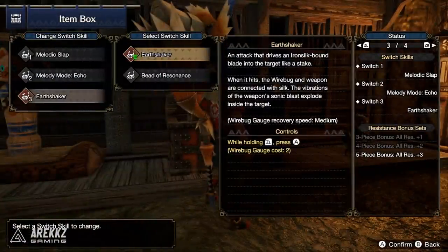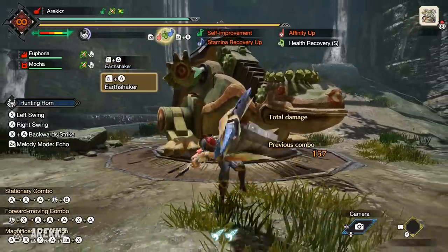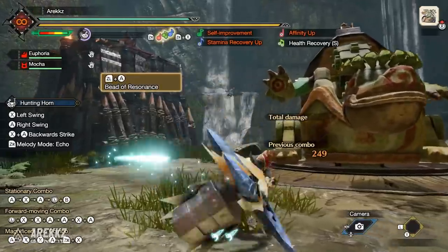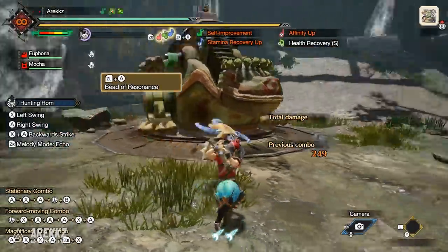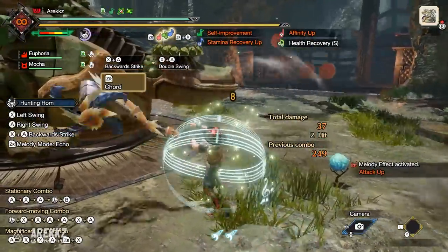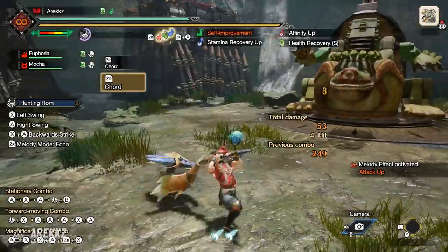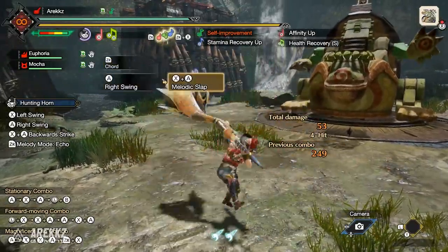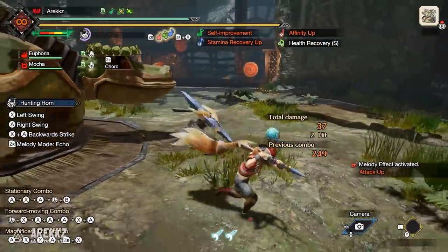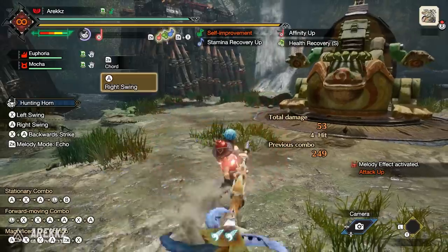For your third slot, you either have Earthshaker — your incredibly powerful Silkbind move that stabs a wire into the monster, and when you play the song it dishes out incredible damage, one of the highest damage moves for this weapon. However, you do have Beat of Resonance, which deploys a wirebug cocoon on the ground. Whenever you recite, it dishes out sonic waves doing moderate damage, but additionally it will double up songs. For single-use songs like heals, it effectively gives you an encore. With Beat of Resonance, a horn's small heal becomes a medium heal. Plus, performing a recital inside the bead gives you an attack up buff even if your horn doesn't have attack boost — so you can get an additional attack up song with any horn using this move.